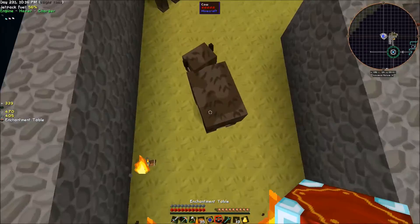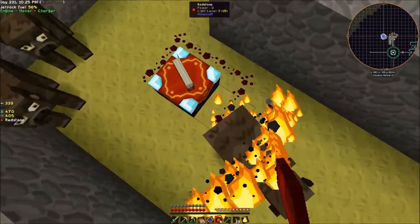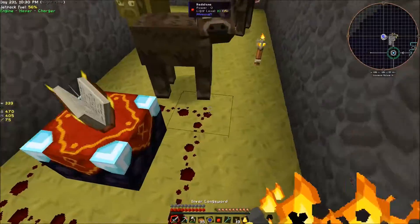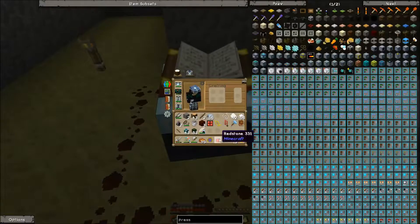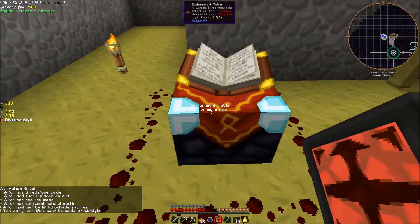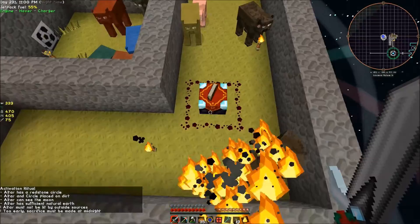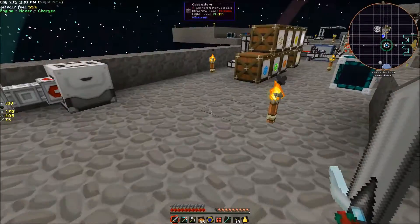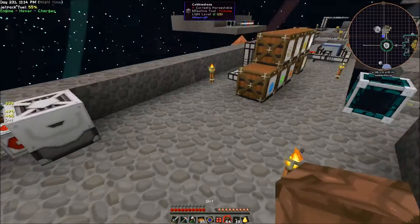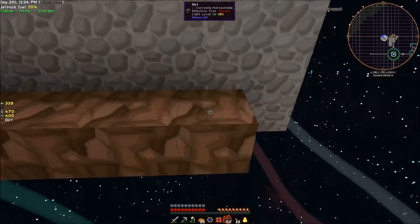We'll just set our enchantment table down right here. I know it's not ideal because this is where we have our animals, but I think it'll be all right. We put the enchantment table down, push it over here, and shift right-click with the division sigil. It's too early right now so we'll give it just a little bit of time - once the division sigil starts glowing we'll be able to do the sacrifice. In the meantime let's grab a little bit of dirt. It's not going to kill our cows, we're just going to have to fix the ground and bring back the grass.